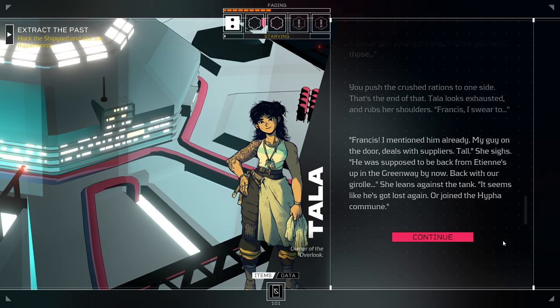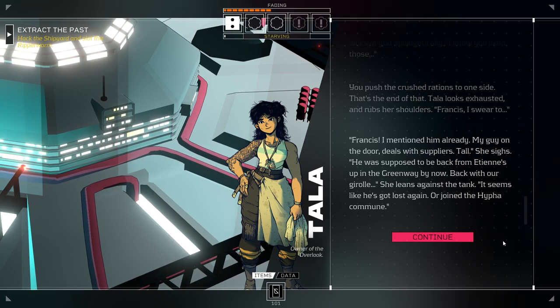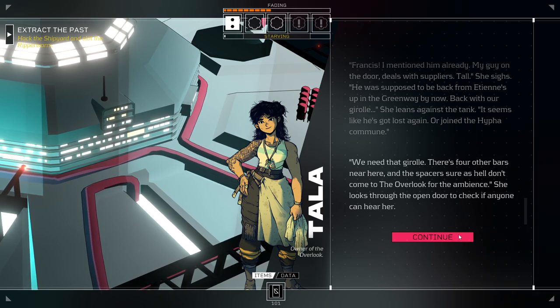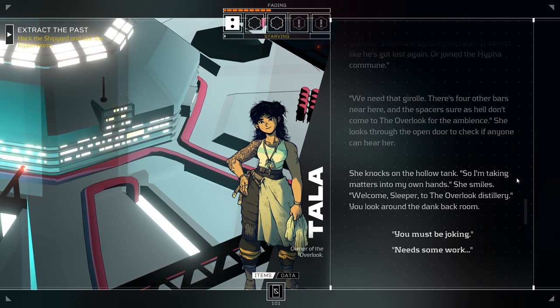'Well, we need that gural. There's four other bars around here, and the spacers sure as hell don't come to the Overlook for the ambiance.' She looks through the open door to check if anyone can hear her. She knocks on the hollow tank. 'So, I'm taking matters into my own hands.' She smiles. 'Welcome, Sleeper, to the Overlook Distillery.' You look around the dank back room. 'I think this is going to need some work.' She picks at some paint flaking from the metal walls. 'Well, I might need some help, though.' She shrugs. 'You up for it? Could be fun?'